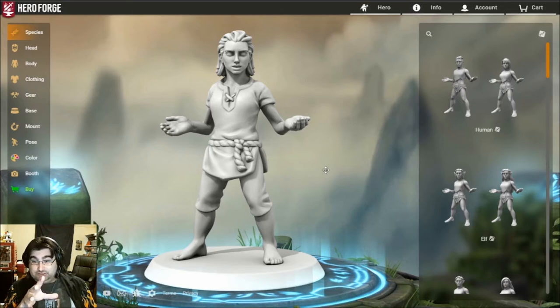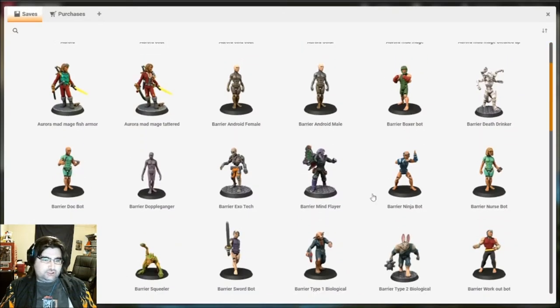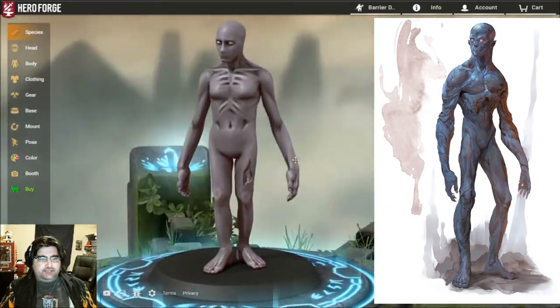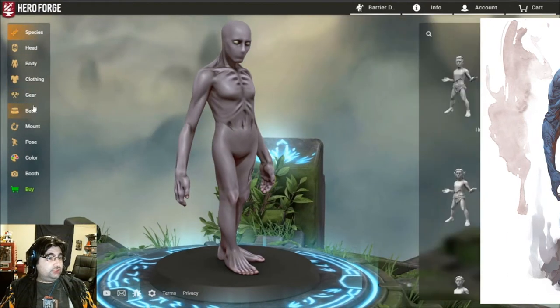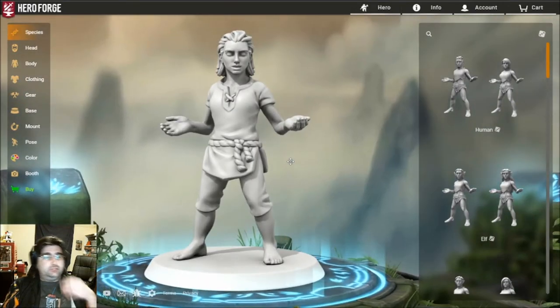I've already done a lot of these, but I thought it'd be interesting to go back and show everyone how I did it. So just a quick one to begin with — you can see all my miniatures here. Probably one of the simplest ones is the Doppelganger. This is how he ended up looking. The Doppelganger is a very bizarre looking humanoid figure, but relatively simple. If you want to create your own Doppelganger, all you need to do is create a new miniature.